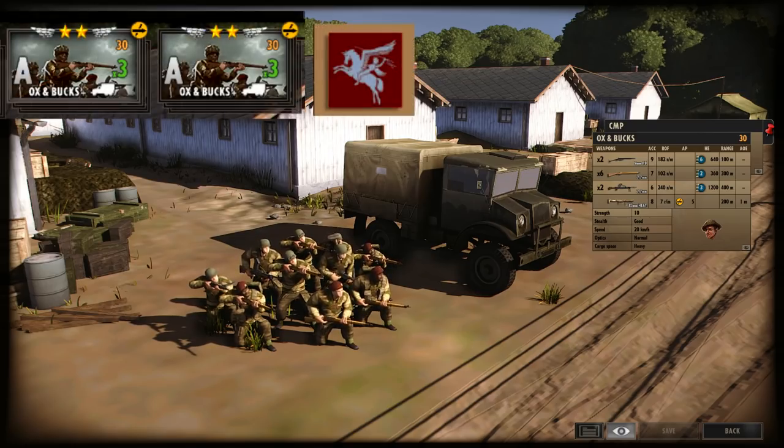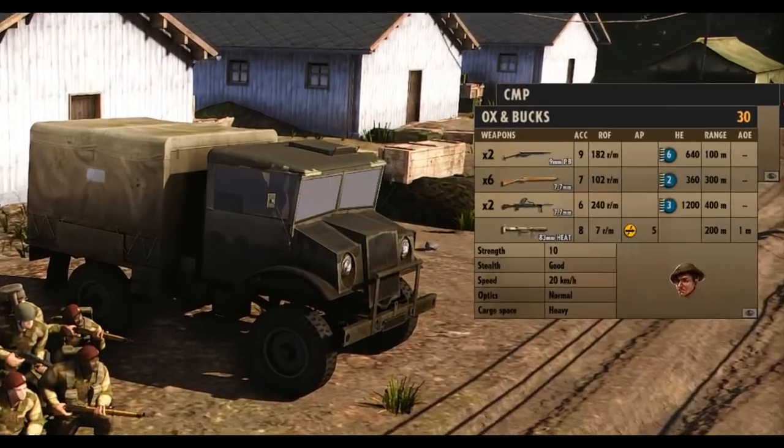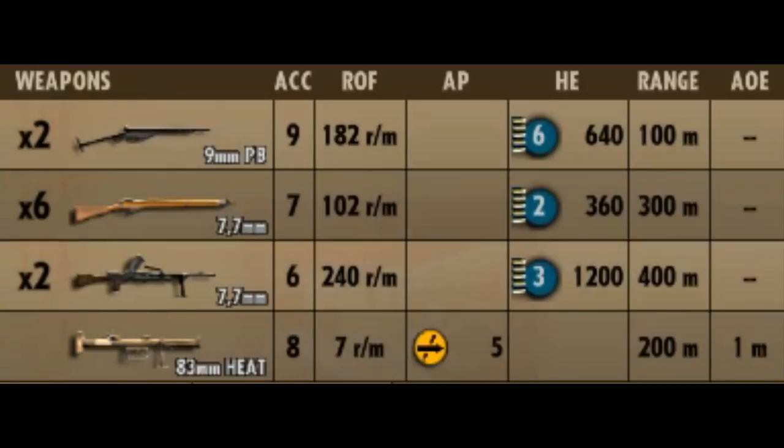In game, the Ox and Bucks is available in a phase of the 6th Airborne Division and they have 4 different weapons available to them. The infantry's weapon selection consists of 2 Stenguns, 6 Lee Enfields, 2 Brens, and a Piat. It's a very healthy mix of weaponry — you've got an extra submachine gun for CQC combat, 2 Bren guns which give you much better firepower than just one, as well as a Piat for some anti-tank capability.